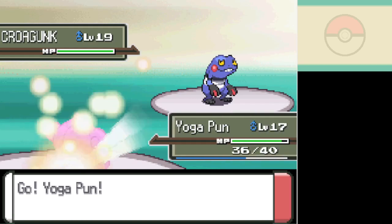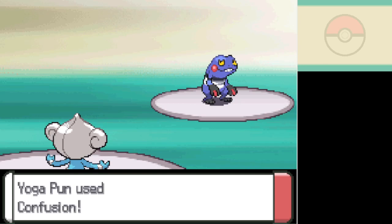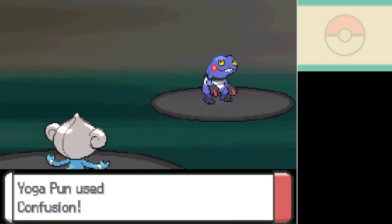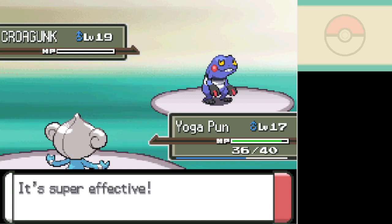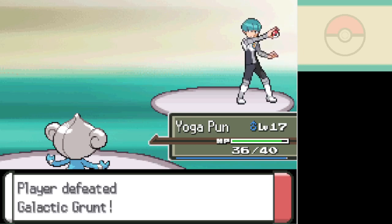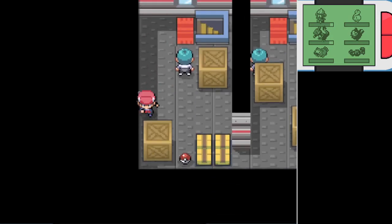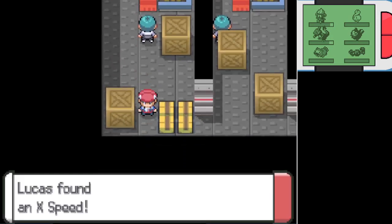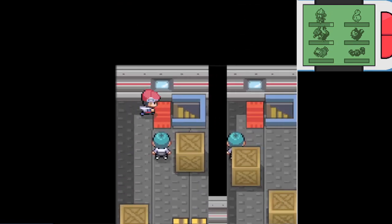Krogunk has an ability called Anticipation. Anticipation is probably the worst of Krogunk's two potential abilities — all it does is make the Pokemon react when its opponent knows a super effective move when it is sent out. In Krogunk's case, Anticipation triggered because Meditite knew Confusion, which Krogunk is weak to — it's got a quadruple weakness to it, in fact.